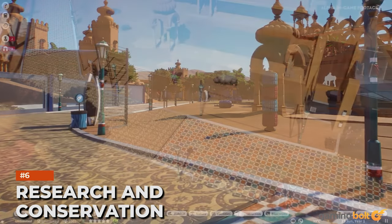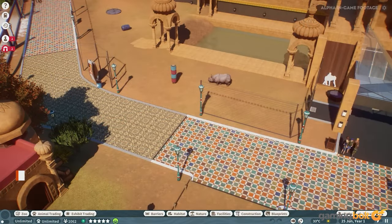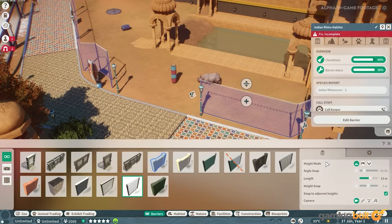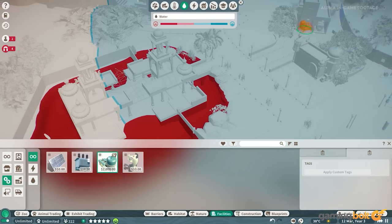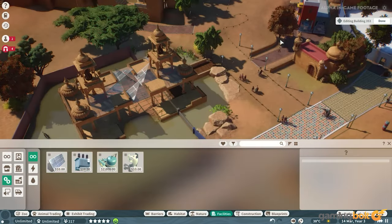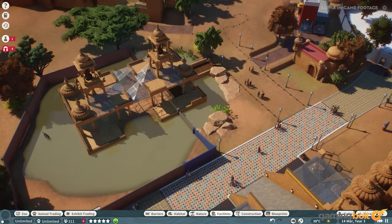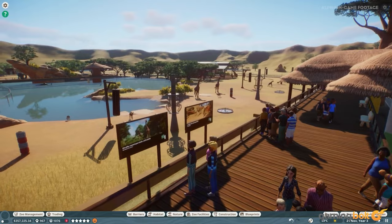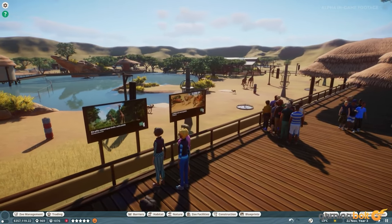As your zoo grows, you can go into research for different species, unlocking better quality food and enrichment items. You can also research diseases to prevent an outbreak, especially when dealing with crowded zoos. Conservation is also a major goal of the game, especially when dealing with endangered species. To that end, you can construct signs throughout the park to inform guests on different topics and raise their education levels.